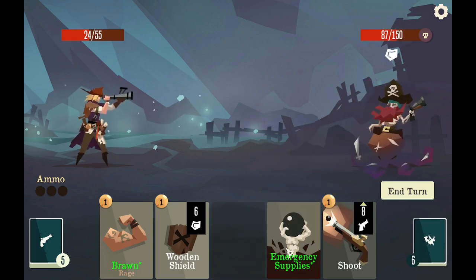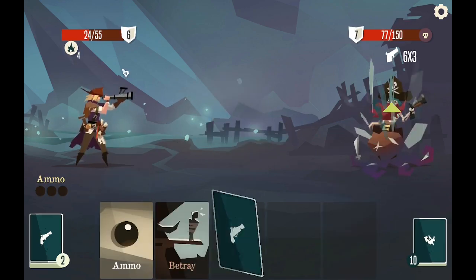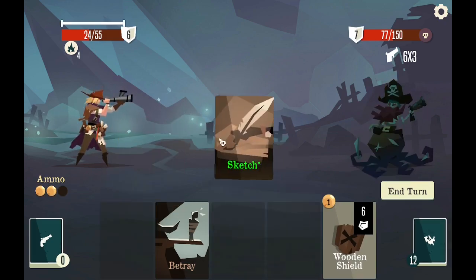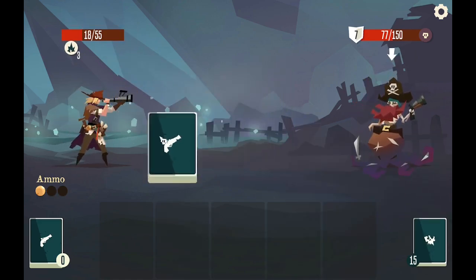Assault to you. Emergency supplies. Brawn, shoot. He's half health — I'm a lot less than half health. I don't really want to use the sketchbook on this. Six damage — sucks.